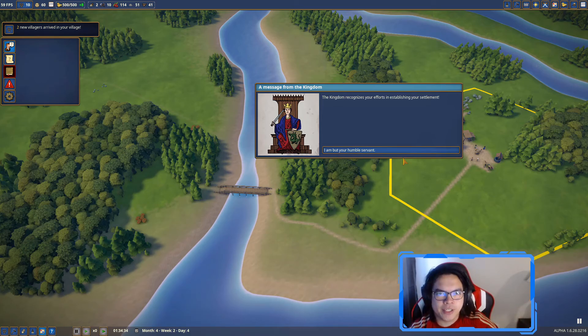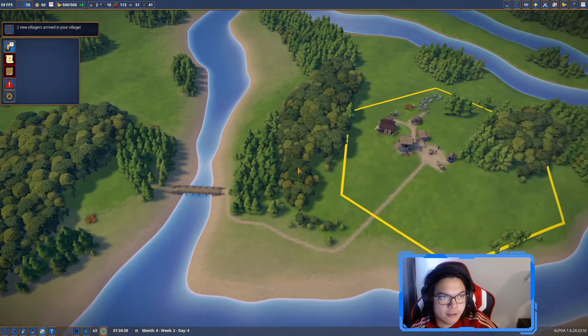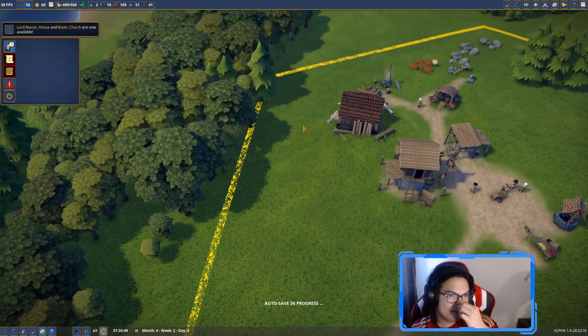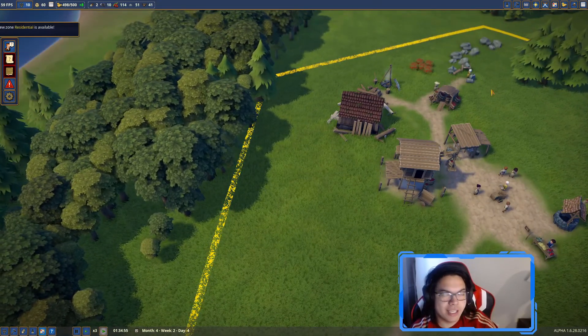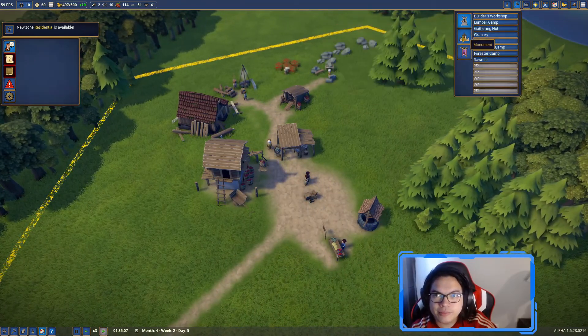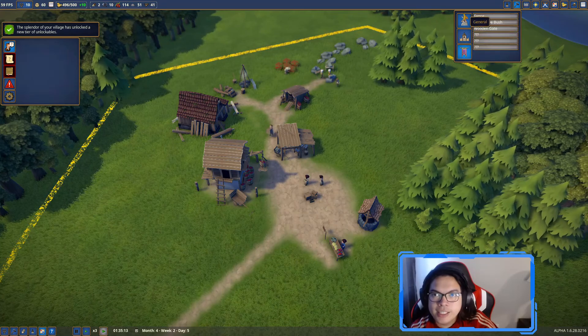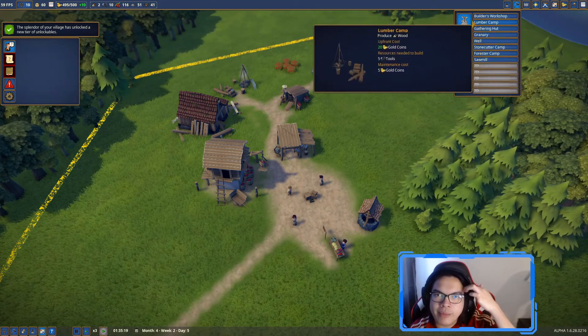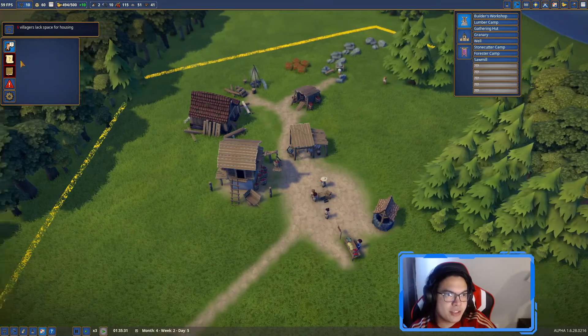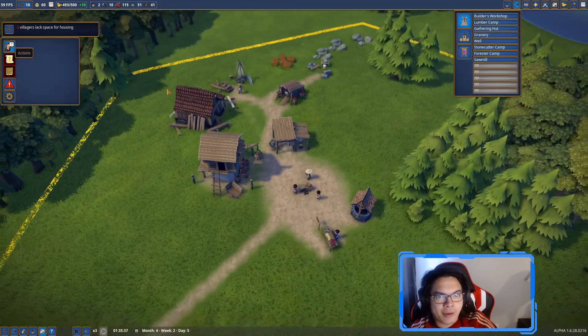A message from the kingdom: the kingdom recognizes your efforts in establishing your settlement. Lord Manor House and Rustic Church are now available, and there's a new residential zone. Now you can see it opened up quite a bit more, but our village needs a new tier of building - six villagers lack space for housing.